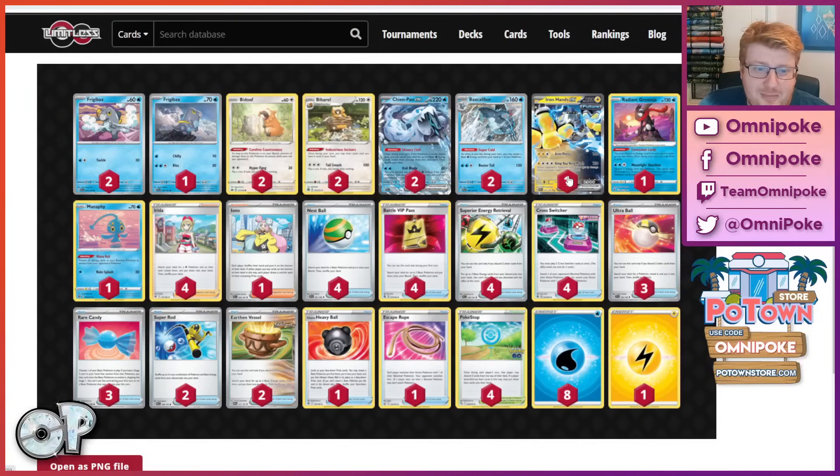Today we're looking at Chenpow Baxcalibur with the inclusion of the scary Iron Hands X option. It's really well supported in this decklist where we have the Earthen Vessel and Superior Energy Retrieval, as well as two copies of Super Rods, to allow us to burst onto the scene all in one turn, especially when we're playing the Crosswitcher build. We have multiple targets we can take advantage of with Iron Hands X.